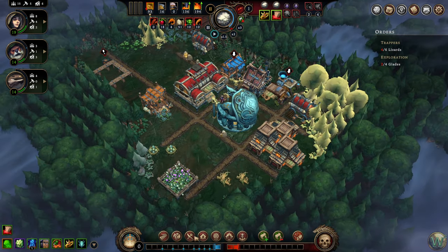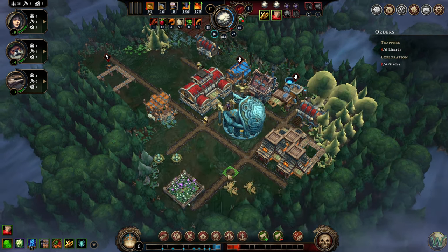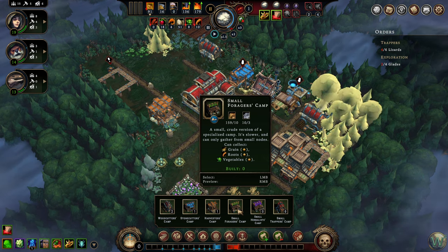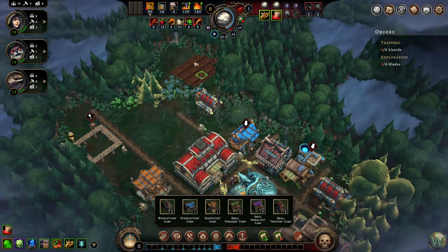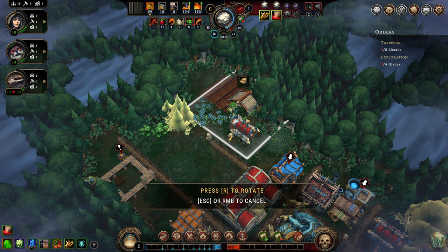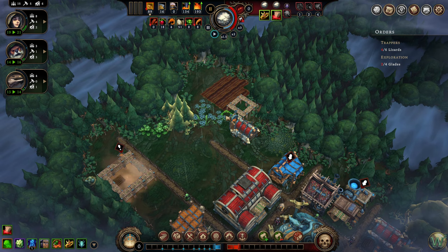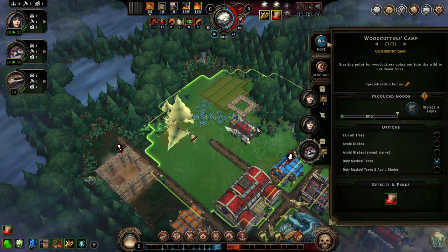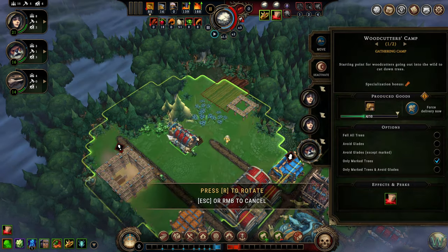We need to set up a couple more camps. We also need to build some more housing — let's do some more housing first, then we can do some more camps after that. We want to do the forager's camp that collects grain, roots, and vegetables. We don't get grain on the ground other than in the fertile soil here. Let's do this farm first — point the arrow at the fields, because they're going to come in from those fields and every once in a while make a trip out to deliver those to a storage.